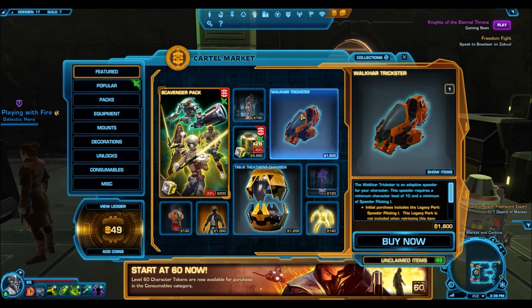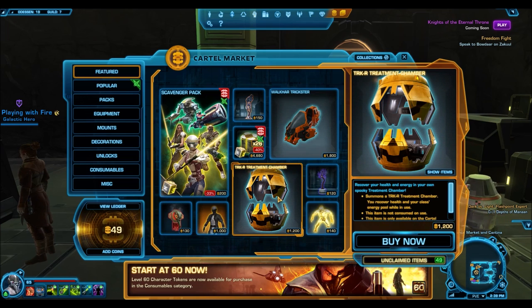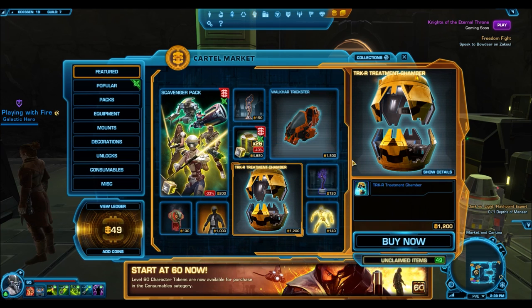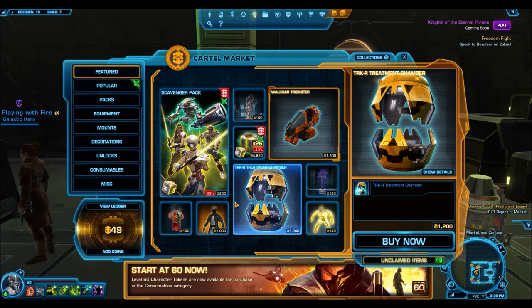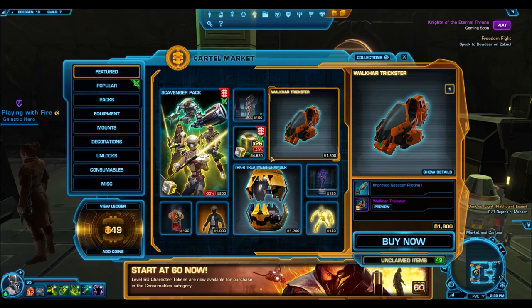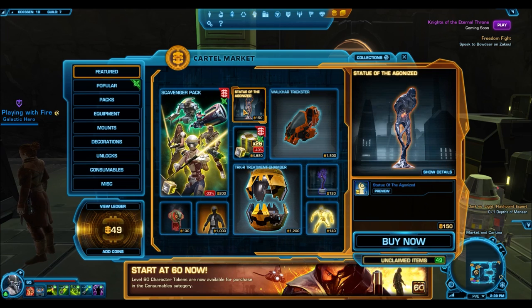Getting right into it, the first two things you might see are the Walker Trickster and the Trick-or-Treat Chamber. The Chamber is a platinum level item and the Walker Trickster is gold. You might be thinking this is a good time to buy this stuff, but honestly these are very Halloween-oriented and I don't think they sell too well. I wouldn't focus on these two things.